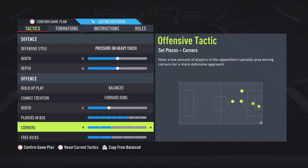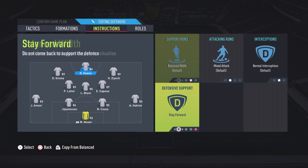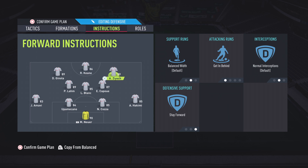Let's move on to player instructions, starting with the striker. Leave everything on default except for defensive support — leave that on stay forward. This is where the passing stat comes in key: your striker is going to be dropping back a little bit deeper, looking to pick up the ball from the midfield and then pass it on to the left and right forward.